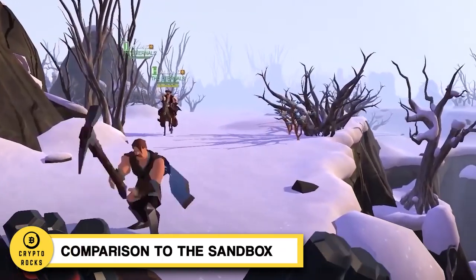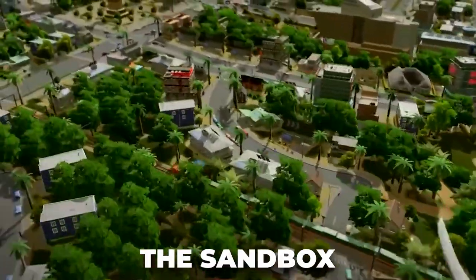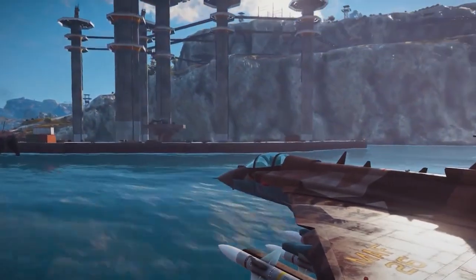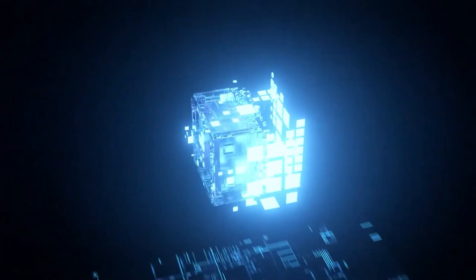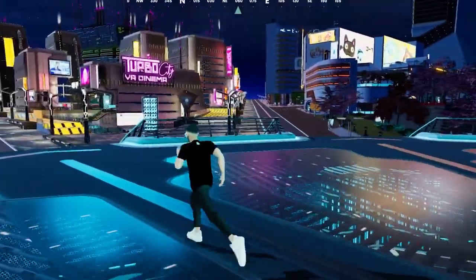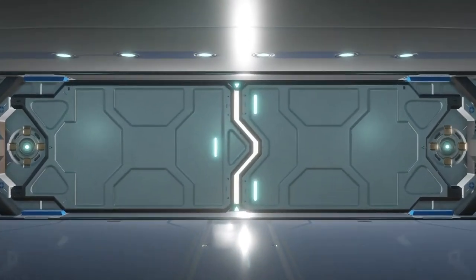Comparison to the Sandbox. Cornucopias has often been compared to another popular metaverse game, the Sandbox. While the two games share some similarities, they also have some significant differences. For one thing, Cornucopias is built on the Cardano blockchain, which offers unique benefits in terms of speed, scalability, and security. The game also has a more detailed and immersive environment, with more opportunities for players to create their own unique spaces and experiences.